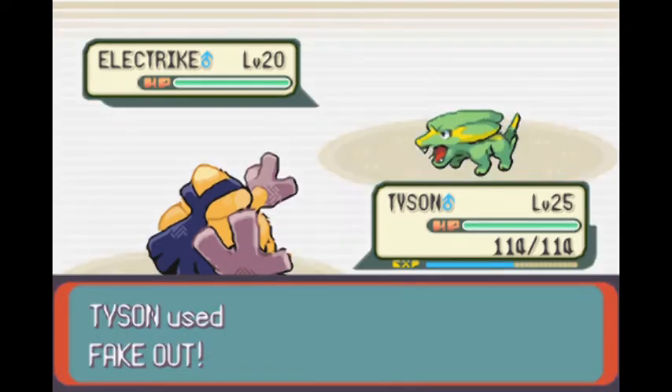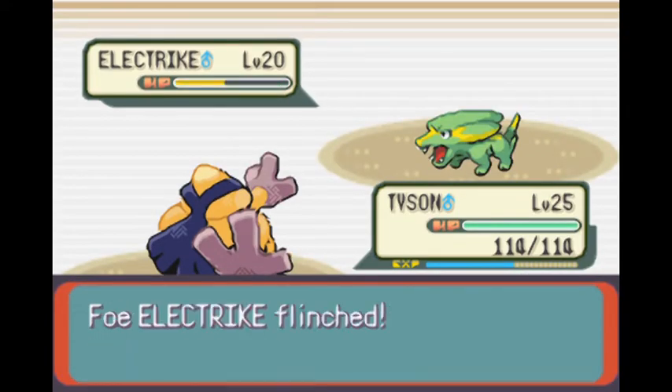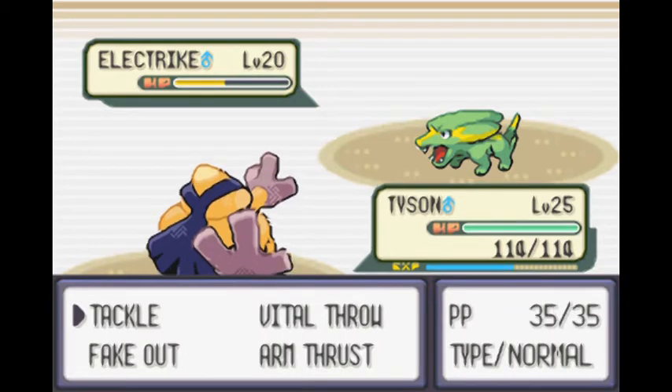Fake Out. I hate fighting Electrikes because they have Static. This one doesn't, though, so it's a good Electrike.